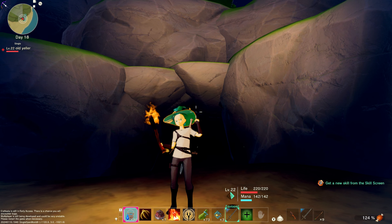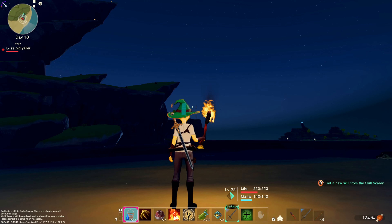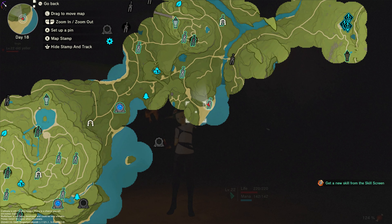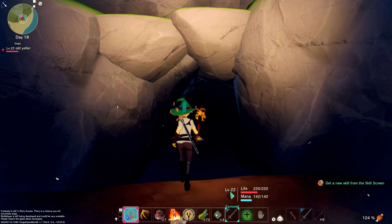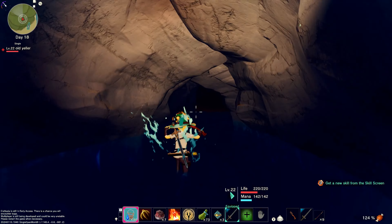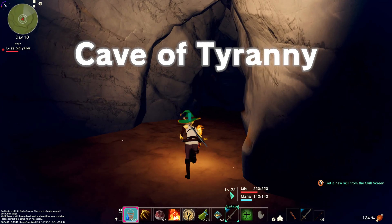Hey everybody, welcome back to another Cryptopia Seamless World tutorial. We are at the Cave of Tyranny — it's down here by the coastline in the Millwind Hill area, go south from the tower. We're gonna jump right into this cave. It has a little bit of water in it, so you'll have to do some swimming. The immersion is kind of cool — it's a cave by water, so it makes sense.